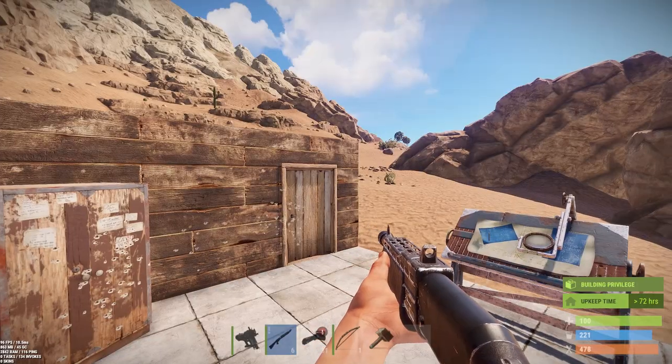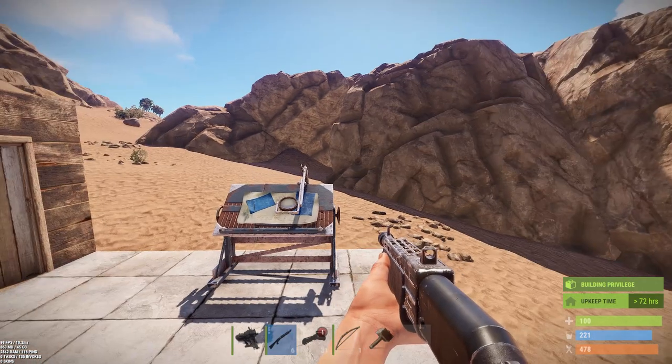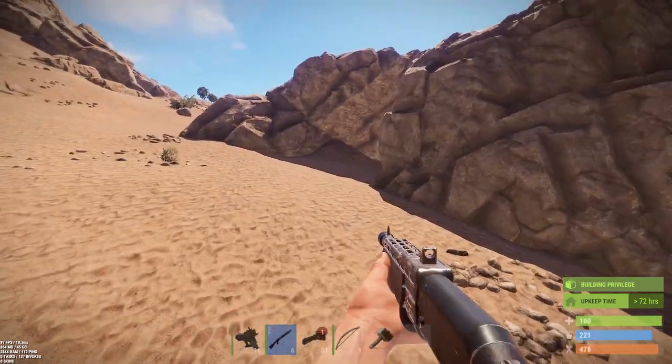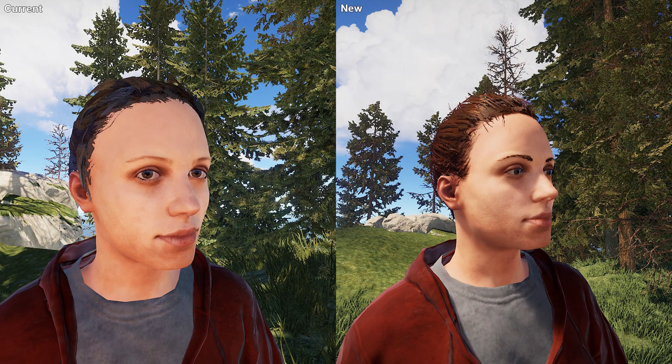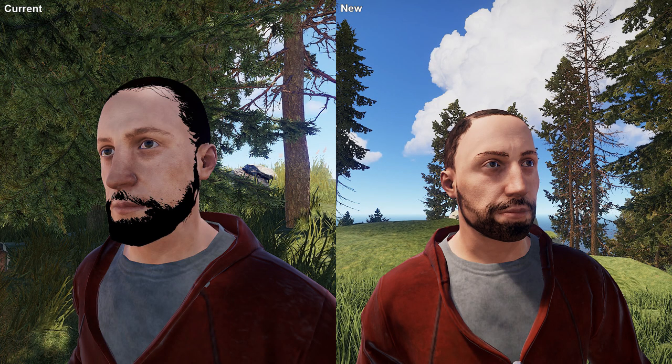One other thing before we get to scientists: they're still working on hair. You can see the two comparison photos — they're working on getting hair to look a lot more natural. I think they're doing a good job; the second photo definitely looks pretty great.